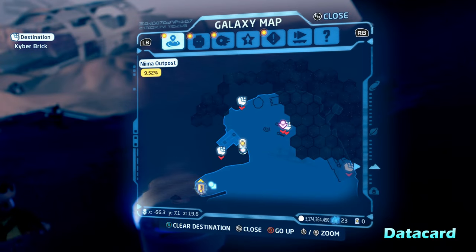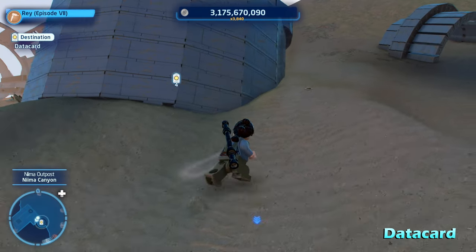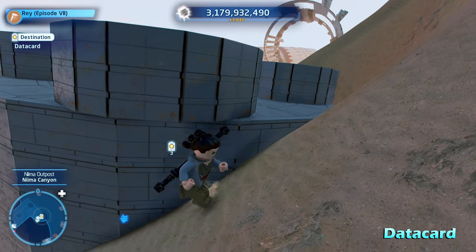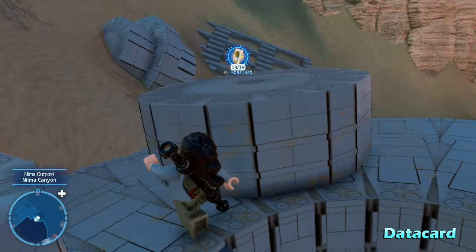Moving right along, we're going to get the data card for Nima Outpost — and really all of Jakku — since Tunnel Village did not have one. There's going to be what looks like the remains of a Star Destroyer engine. We're just going to climb up and get inside of it, then fall right down to get the data card for Nima Outpost.